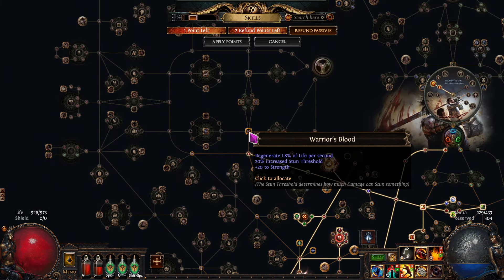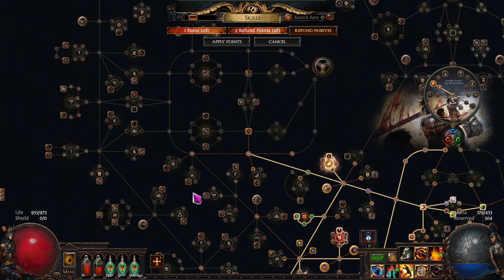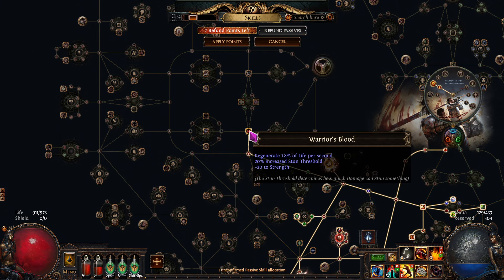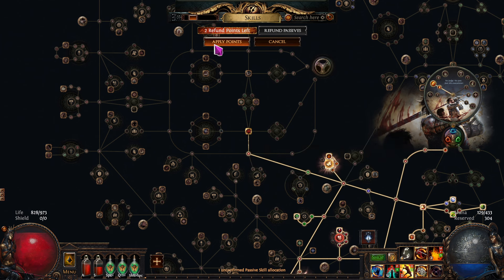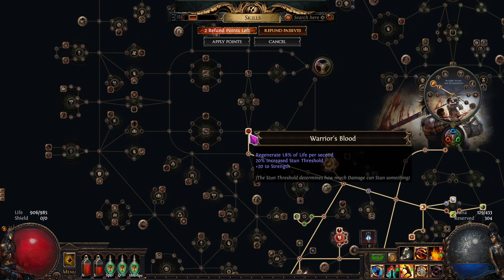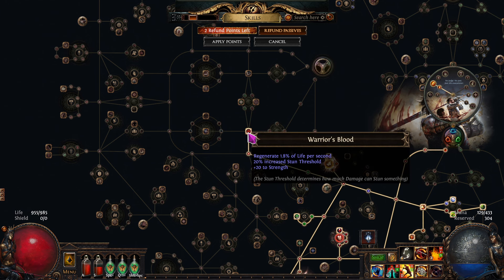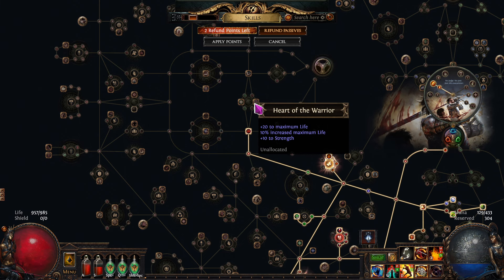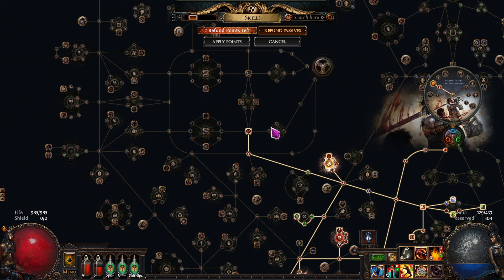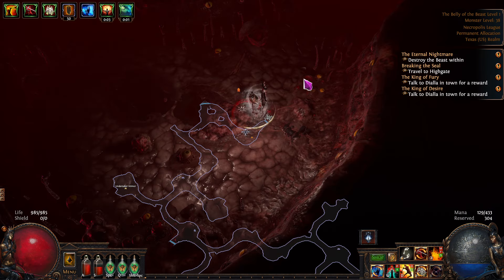The moment of truth — let's see our current regen issue. If we turn this on and apply it — that's 1.8 life regen, we get some strength and stun threshold. Let's see how close it keeps up — pretty close. And as we improve our life we'll get more regen that way. I think we've solved it just like that. And just because I want to become a little chunkier, we're going to take these two nodes next. We've solved it just like that — beautiful.